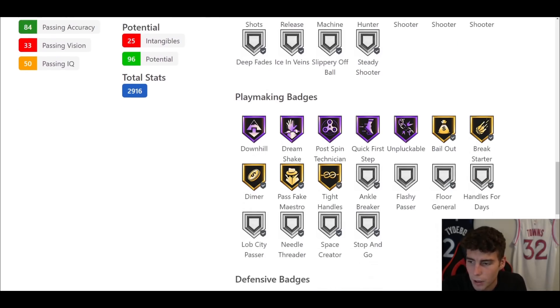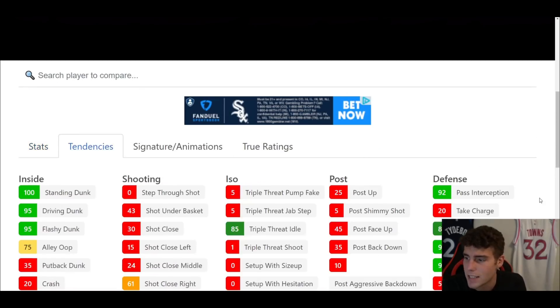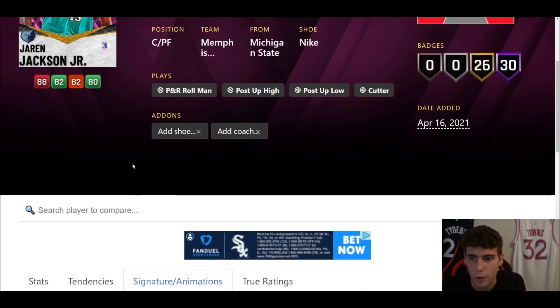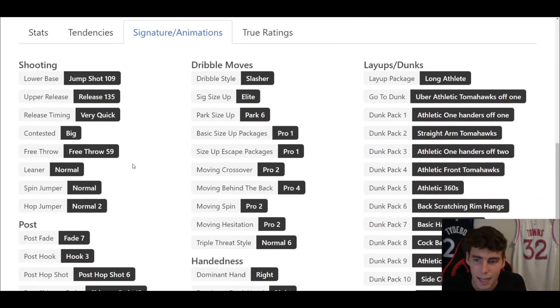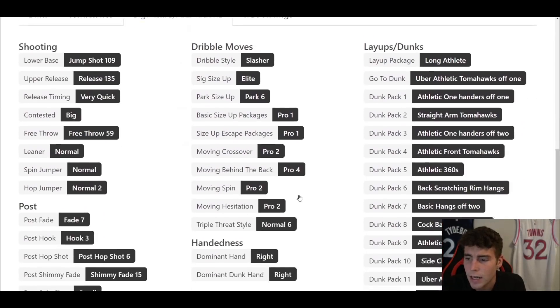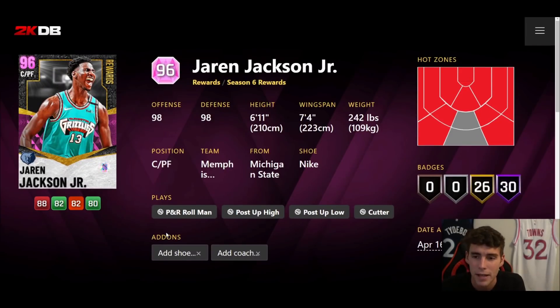Playmaking-wise: Hall of Fame Quick First Step and Unpluckable. Defensively you can see what Jaren Jackson Jr. can give you. Tendency-wise very solid. His jump shot 109 on very quick is a release that splits the community — sometimes I green consistently with him, other times I struggle. He has pro one size of escape, pro two Tween, and pro four move behind the back. Jaren Jackson Jr. is essentially a mini D-Rob.